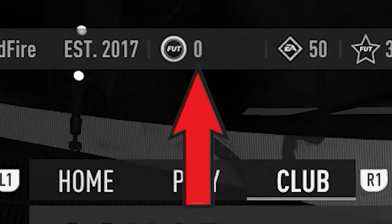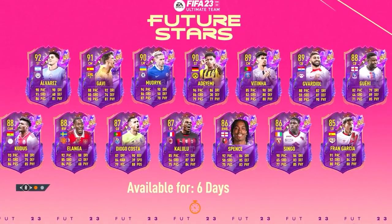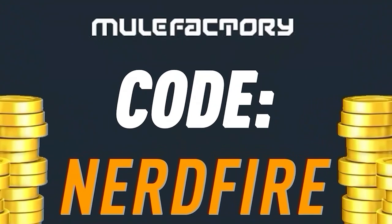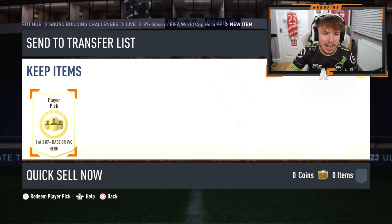Have you guys got a terrible team, no coins, and you want to buy some of the brand new players from the Future Stars promo? Look no further than MuleFactory.com. Go over there to get the cheapest, most safe, reliable coins and use the code NERDFIRE at the checkout for 5% off your order. Link is in the description down below.